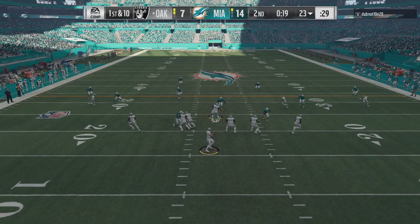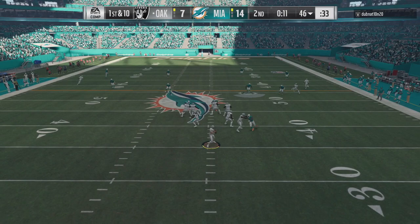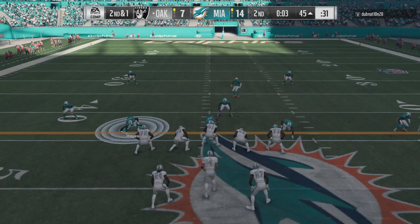14-7 Dolphins. Raiders start at their own 23 with 19 seconds left. Carr finds Amari Cooper slinking out over the right side — big play down to the 46. Raiders last real chance to get into field goal range. 13 seconds left, need about 30 yards. Carr drops back, receiver's well covered, rolls to his left, tucks it and runs, skates out of bounds — 28 yards for Derek Carr. Second and one, four seconds left — essentially a Hail Mary. Carr gears up the throw, it's deep, it's in the end zone — intercepted by Rashad Jones off the tip. Five tackles and one interception, great first half for him. 14-7 Miami at halftime.